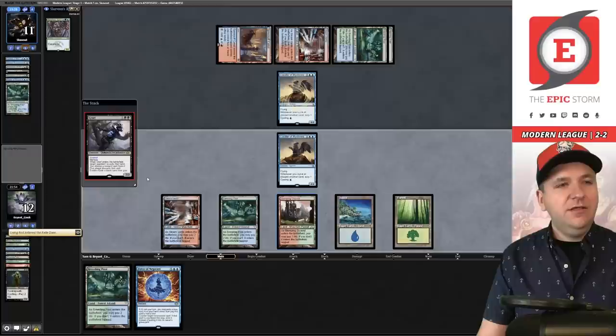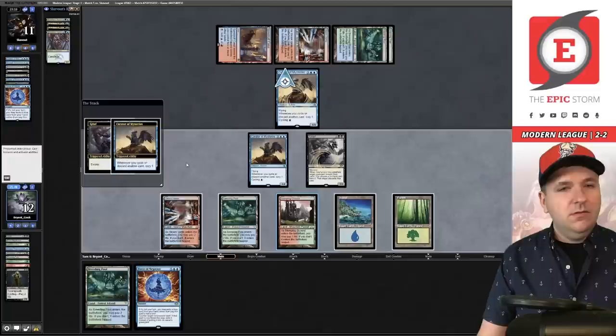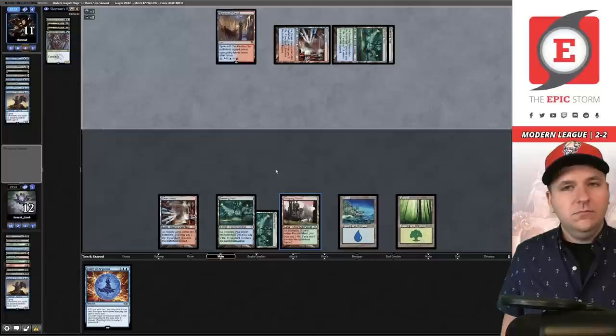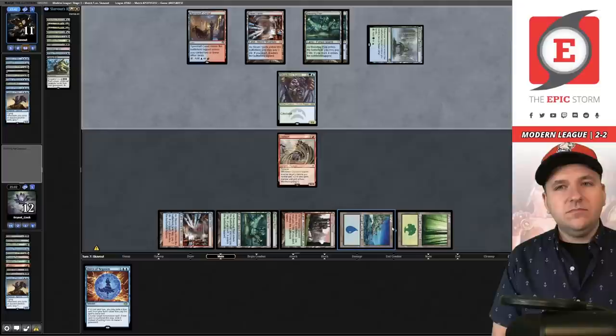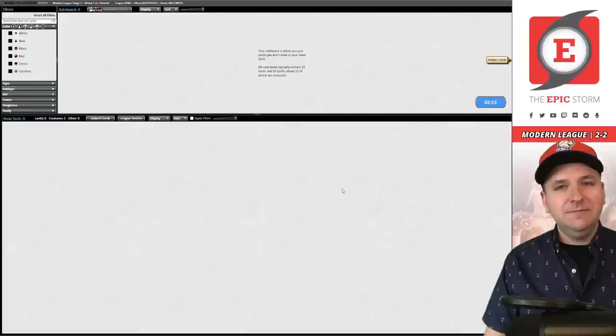We currently have nothing to cast — if the game goes down that road we're in trouble. They have three Shardless Agents. We play Breeding Pool and swing; they accept the trade. They cast Shardless Agent — I expect them to decline Living End and they do. We draw a big Elephant off the cascade. We hard-cast the Elephant — bet you didn't have that on your checklist! Botanical Sanctum means they have two Shardless Agents and a random card. They concede to Elephant dominance. Love it!